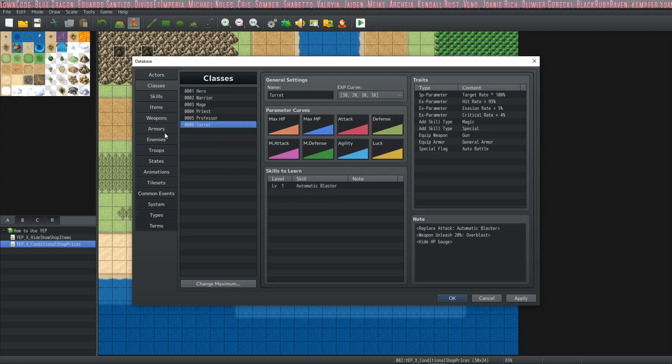I've created one class for all of the turrets to work under — I make one class and they're all actors of that class. Inside this I did a few note tags to change some things. Using Yanfly's weapon unleash plugin, we do two commands: replace attack with automatic blaster (the name of the skill I created), and then 20% of the time when using its normal attack, it's going to use overblast. The turret actually does not even need the automatic blaster as a skill because we've replaced its basic attack with it — it doesn't even need access to specials or magic.